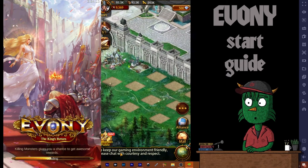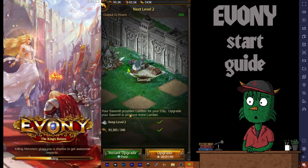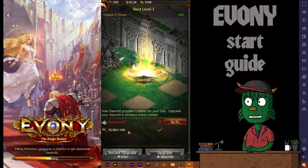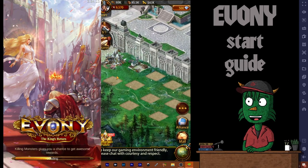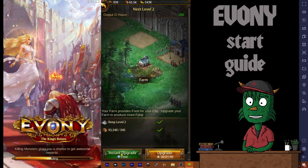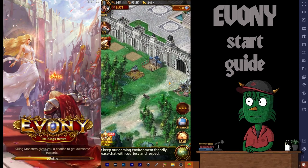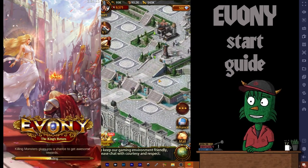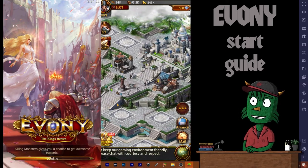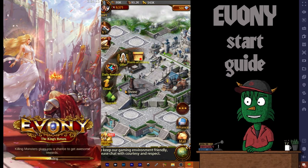We're going to upgrade the sawmill — it defaults to farm so we scroll over to sawmill. There's an instant build option. Here's a nifty little trick: if you go to upgrade and there's an upgrade available, sometimes it's a free upgrade. We just upgraded our sawmill to level two for free. Same thing with the farm — instant upgrade for free. Something you might want to do: I try to keep my buildings as close to the keep level as I can.